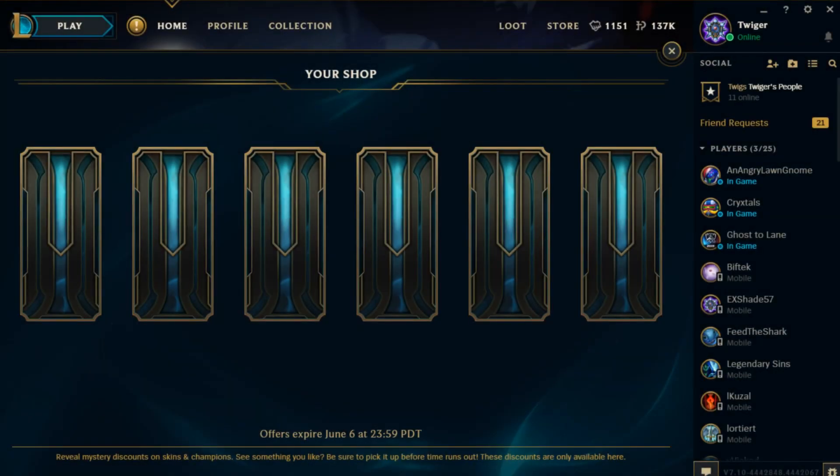What is going on, ladies and gentlemen? My name is Twigger and I have another League of Legends video for you. This time it's not a game — it's actually my shop. I did this before when League of Legends had their 'Your Shop' deal. Basically, there are six random deals under all of these cards, and you can get like 60% off, 70% off, 30% off — a whole bunch of great deals.